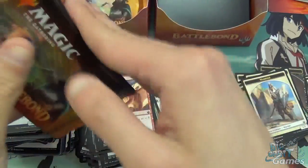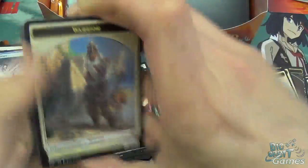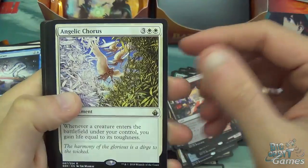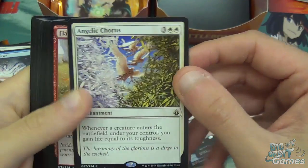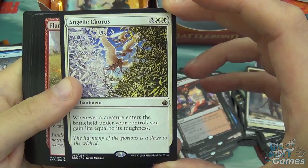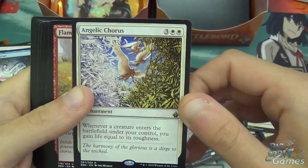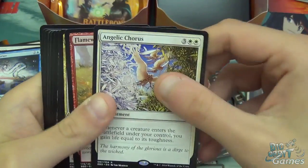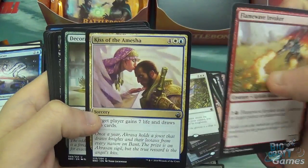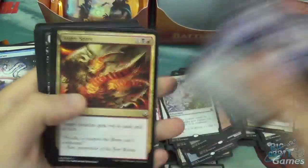This box has been pretty solid — we've had one of every land, Doubling Season, foil True Name Nemesis, and Angelic Chorus — five mana enchantment: whenever a creature enters the battlefield under your control, you gain life equal to its toughness. There are going to be strategies that utilize that and just gain more life than you can possibly imagine. Quite good. Flame Wake Invoker, Kiss of the Ameica, and Decorated Champion, and commons.